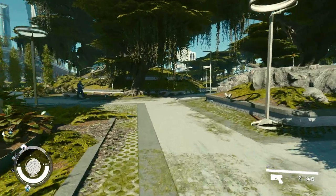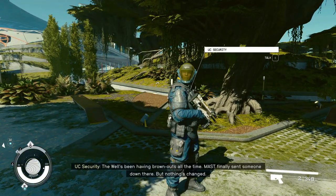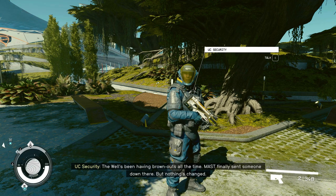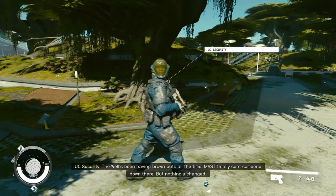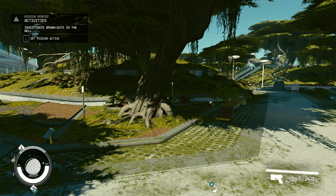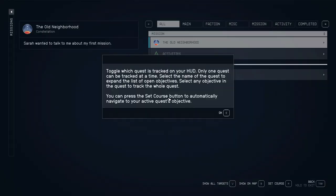So what I want to do is go out into New Atlantis and see if we can't pick up some easy missions. There should be a few out here that we can get. The well's been having brownouts all the time — must finally send someone down there. Investigate brownouts in the well. So let's do that.